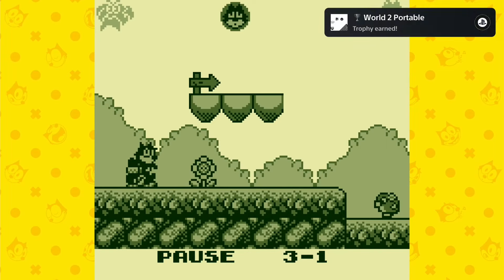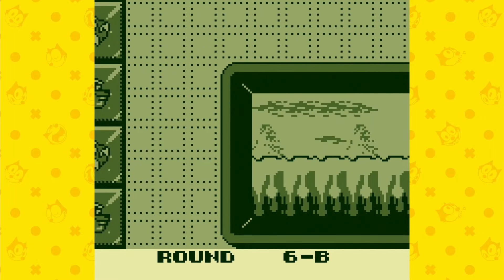The trophy 'Complete Felix the Cat Portable' will not unlock via the cheat code. For this, you need to play the last level — select Level 6B, beat the final boss, and the platinum is yours. That's basically everything you need to know about the game.